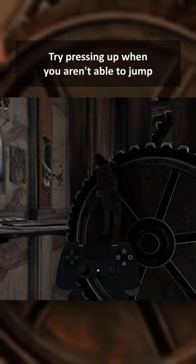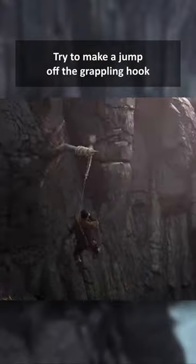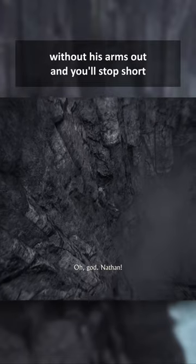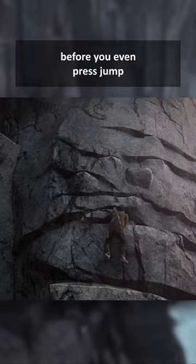Try pressing up when you aren't able to jump, and he'll push his body, but not his arms. Try to make a jump off the grappling hook without his arms out, and you'll stop short. This amount of player feedback lets you know exactly where you're going before you even press jump.